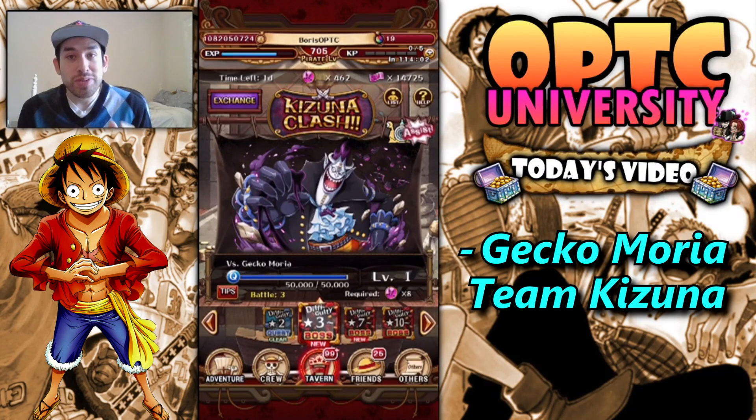Especially with this Kizuna Clash team event. We've had two team events so far in Japan and they were both a ton of fun. It was awesome coordinating with all your team and the other players. And that's currently what we're doing right now on global — if somebody dies, we call out and someone else tries to go in and get an assist.